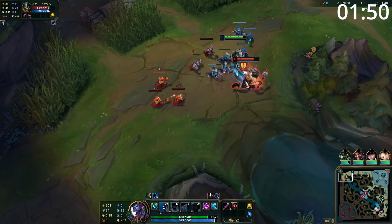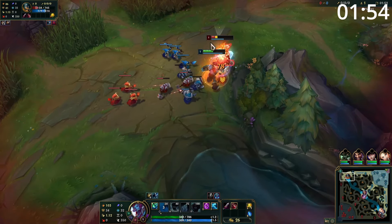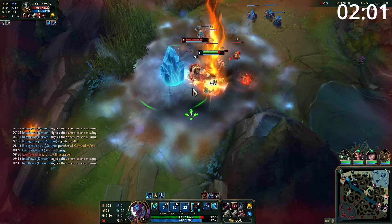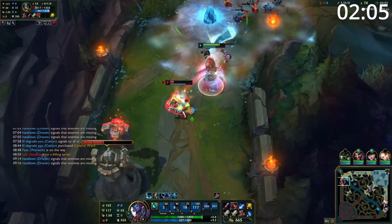Starting the game as Trundle, your main focus is to be farming hard and taking good trades. At level 1, especially if you're against an AD melee champion, if you can fight, go for it. Between having Lethal Tempo and your Q not only giving you AD but also stealing AD, it gives you a massive advantage. And because your passive gives you so much sustain, even an even trade can come out in your favour.